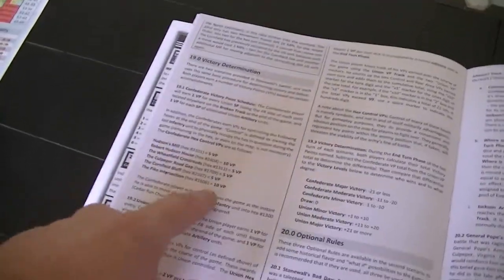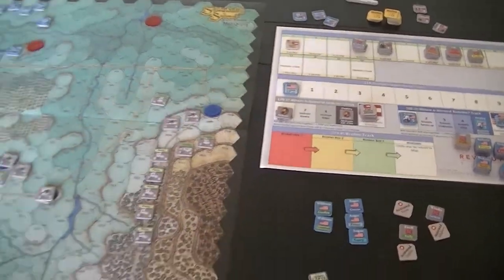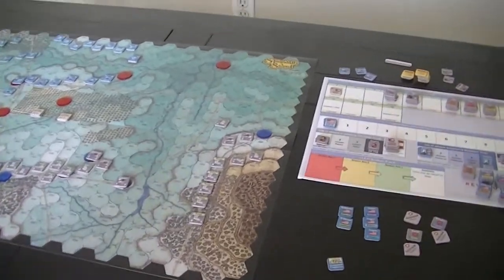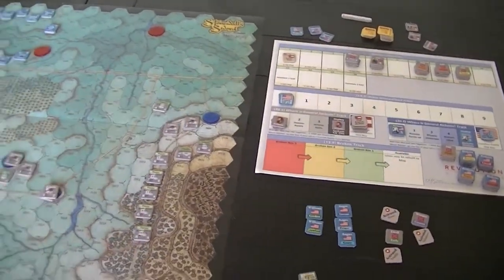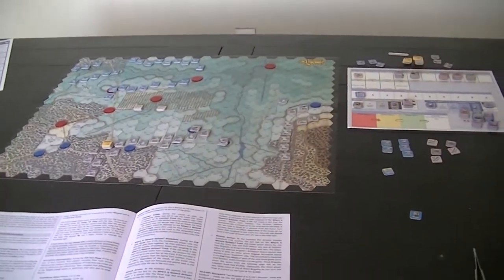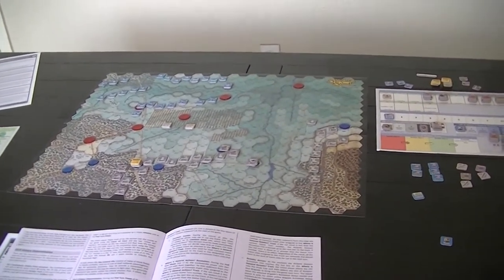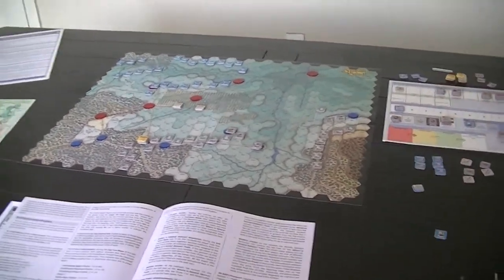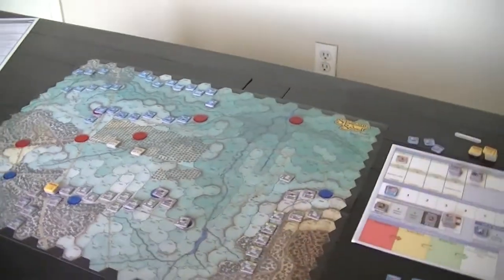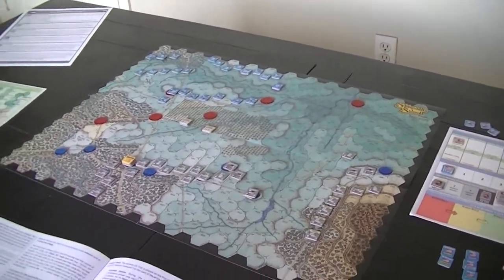We've got just a couple more chits left — one more. It's Williams's command chit. He has Gordon left. I'll make a roll to activate — no events left to play, and he doesn't get an activation, so his units basically can't do anything. I like the mechanisms and the way they interleave here. Not sure how accurate they are at representing command and control problems, but I always like to see something of this nature in a game.